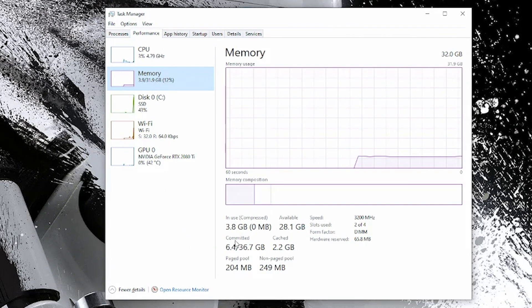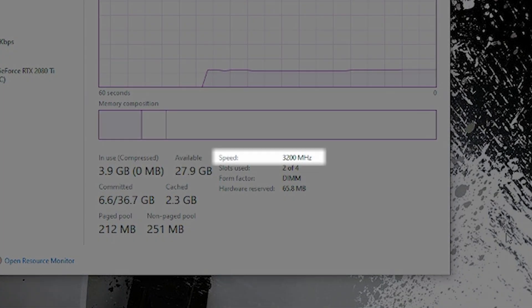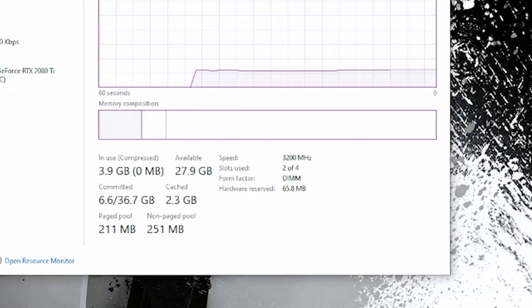Click the Performance tab — it's going to show you your CPU, your memory, disk usage, all that stuff. Select Memory on the left-hand side, then go to the bottom. You may need to expand this window if it's too small so you can see your speed. It's going to show a bunch of memory information like how much is in use, how much is committed, and you can see the speed right there.